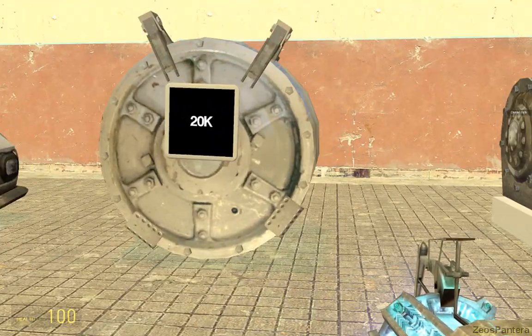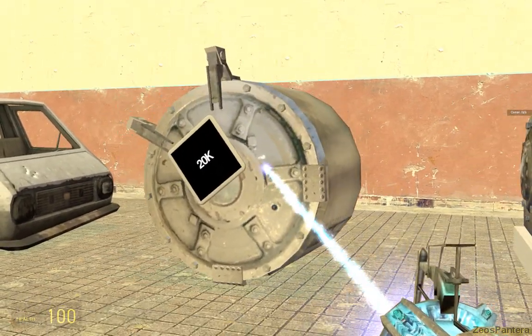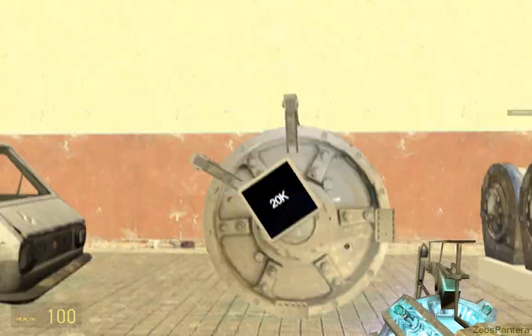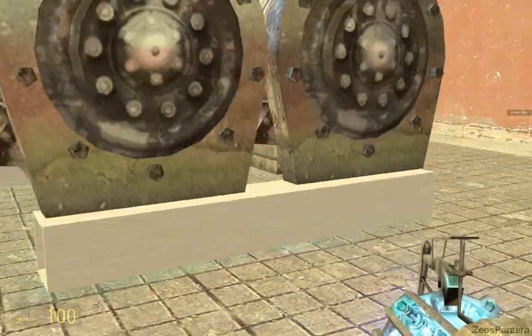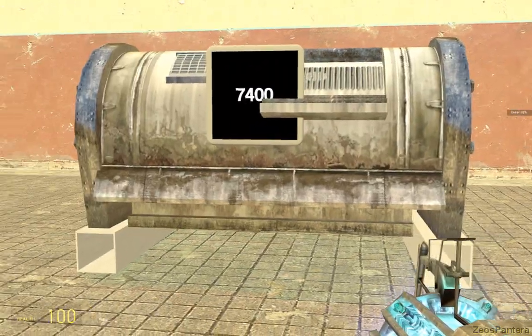Followed by the big one, which is this cylinder, which weighs 20,000. You're just going to carry it — there's no pallet under it, it's just a cylinder. Your two forks are going to go to the left and right, you're going to pick it up and drive with it. And the last one is almost the easiest to pick up — a 7,400 weight unit that's going to be very, very high. I'll show you where that is in a second.